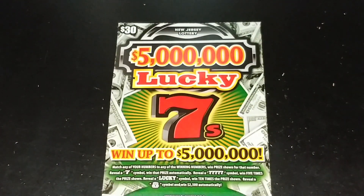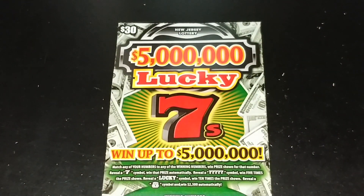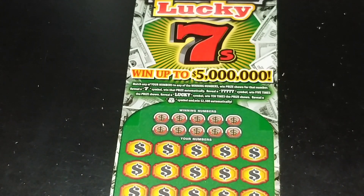All right, it's all up to the big guy — the $30 $5,000,000 Lucky Sevens. We're looking to match your number to the winning number and win that prize shown. Get a seven symbol to win that prize automatically. Get five sevens to win five times the prize. Get a lucky symbol to win ten times the prize.